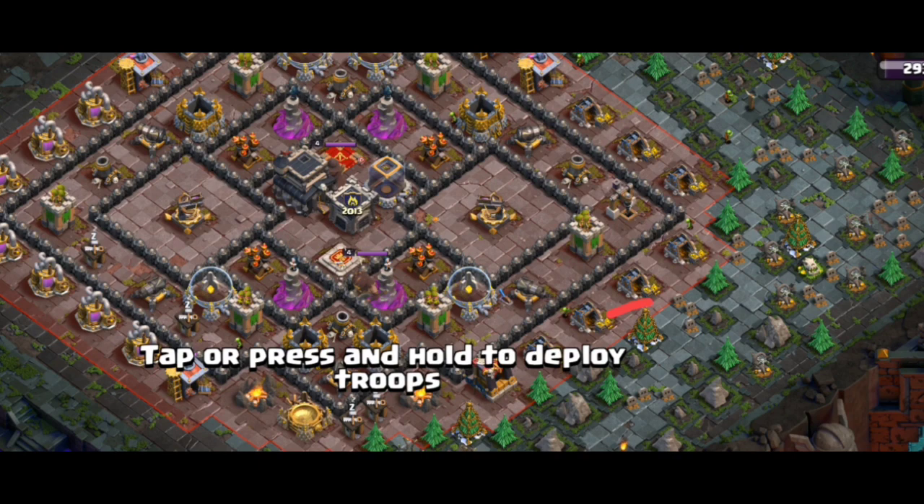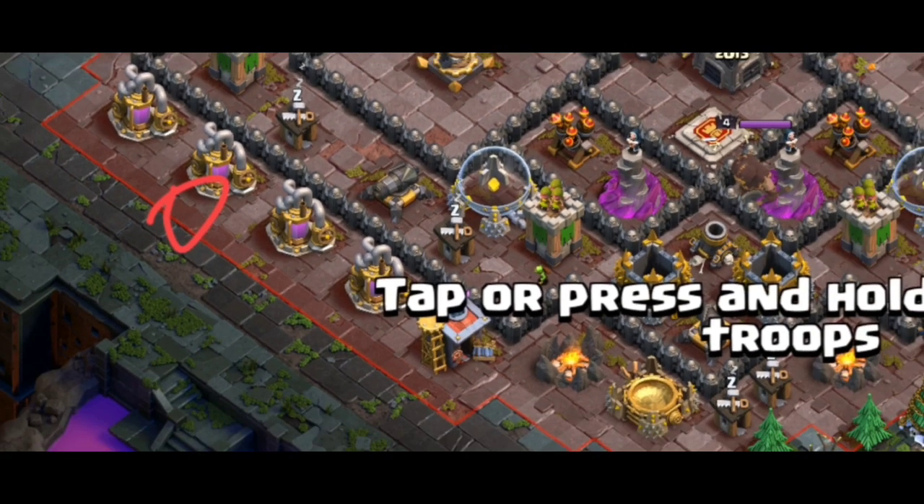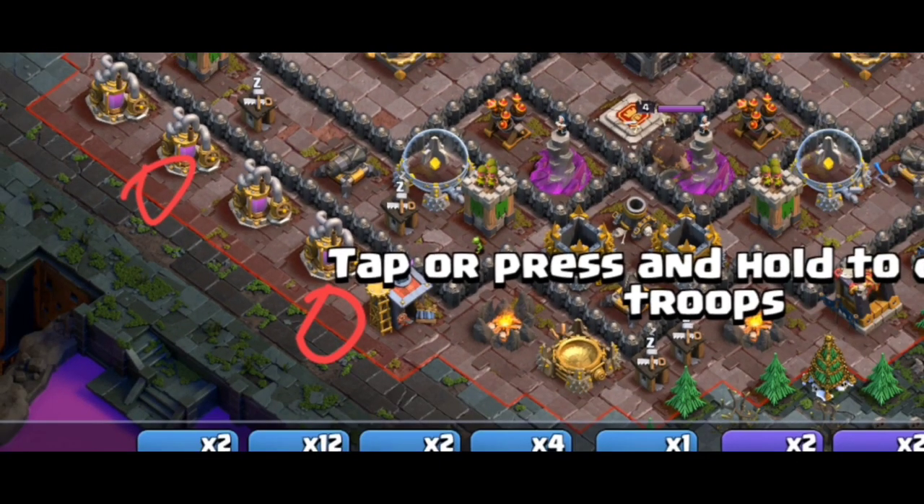What we did in the first base — we also had 2 golems on this side and another one. There is a golem now. We will need to set a goal. You can now see the One-Wizard.